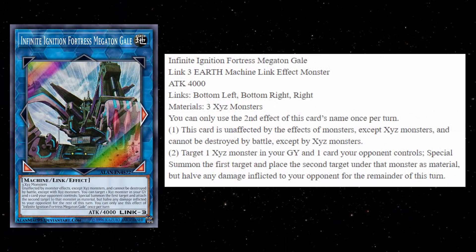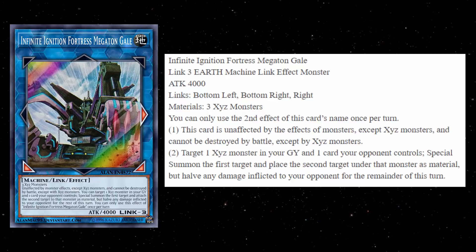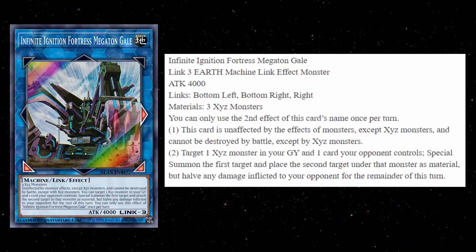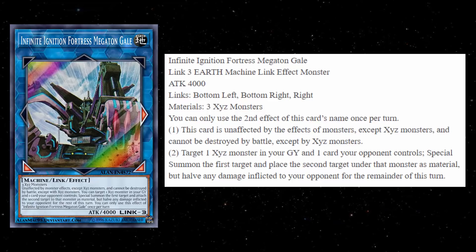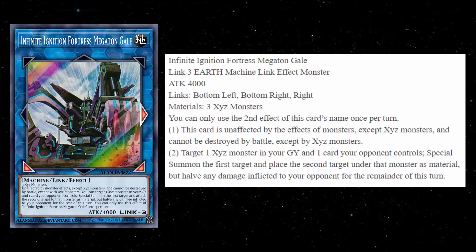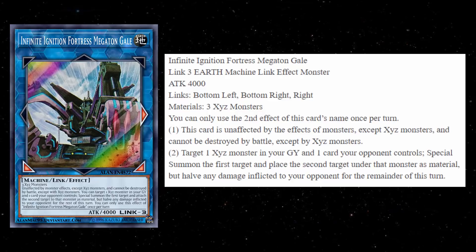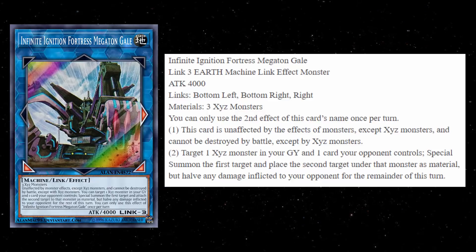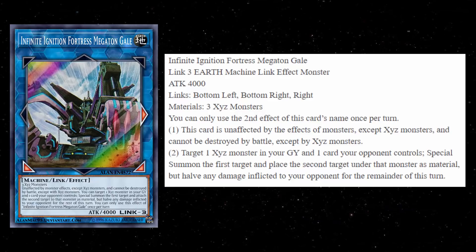Lastly, we have a big Link monster — this is actually a Link 3 for the archetype. I'm not going to sugarcoat it: it's not the easiest thing in the world to summon, and this thing might not even be summoned in its own archetype. This is the Infinite Ignition Fortress Megaton Gale. Megaton definitely sums it up — it's got 4,000 attack, a Link 3 with 4,000 attack, which is insane. It points to the bottom left, bottom right, and to the right. And it requires three Xyz monsters to summon.